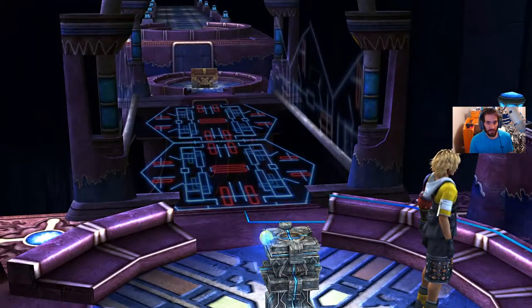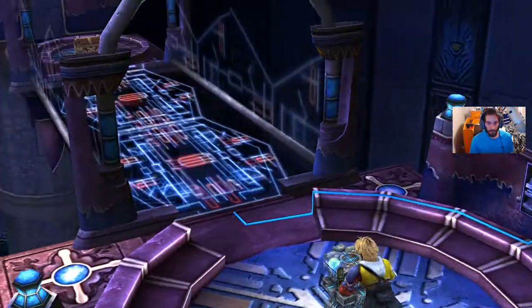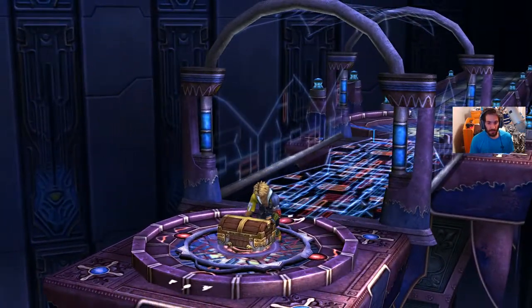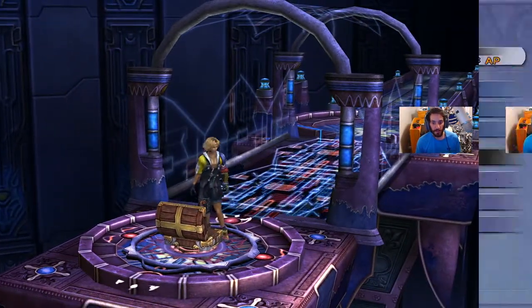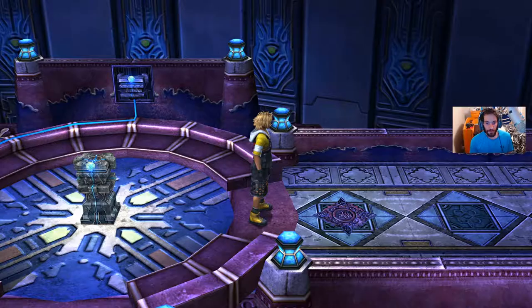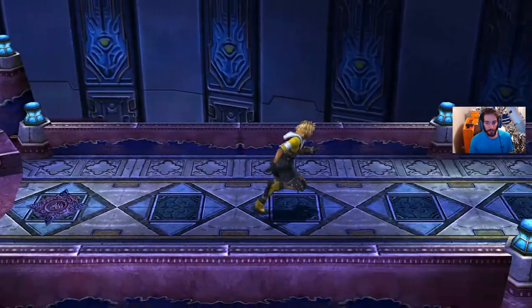That's a Bevelle sphere inside there, and this is going to activate this track here. All we do is push this onto that track and ride it to get the Night Lance. The Night Lance is for Kimahri — it's going to give you a total of plus 18% strength, so you can put that on if you like. And we can go all the way this way for the cutscene.